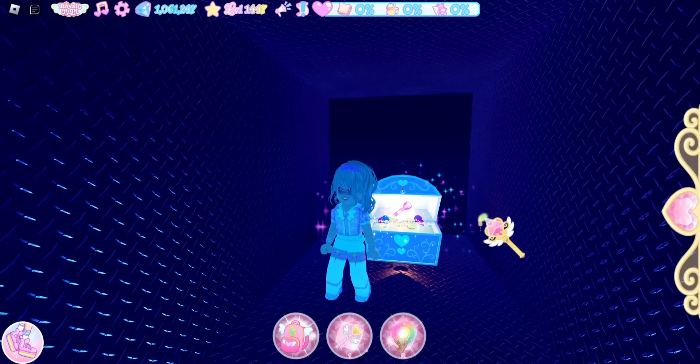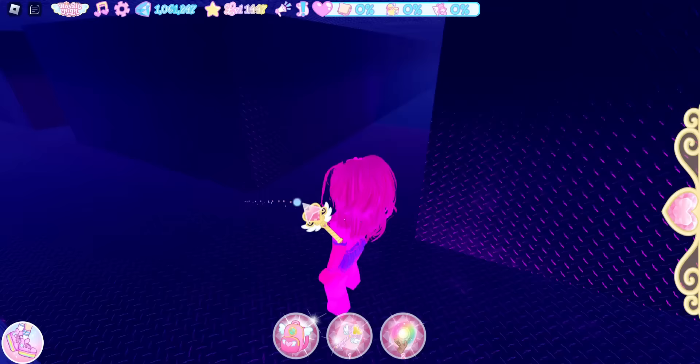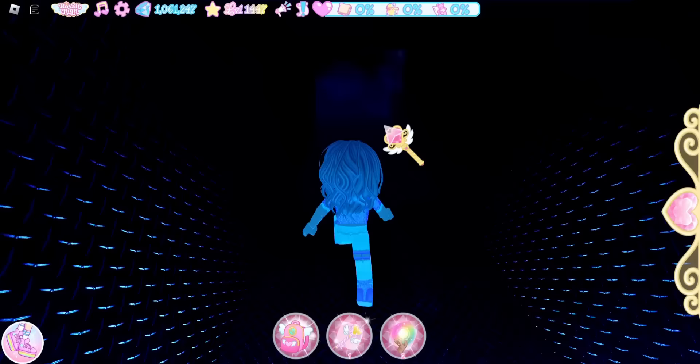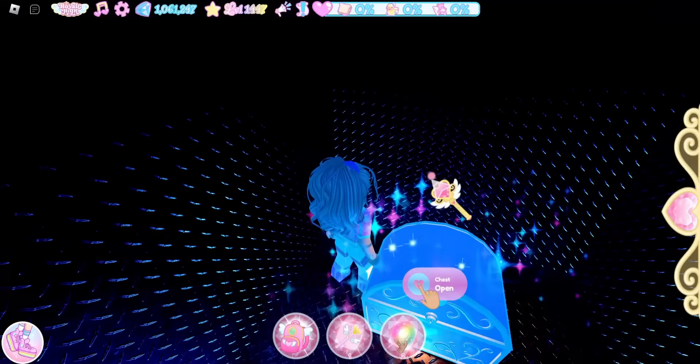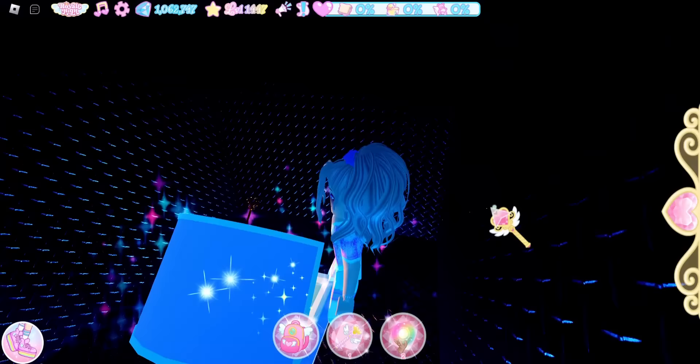When we leave, take a right, then another right, then come down here and take a left. You should see smoke coming out of a vent — if you do, you're in the right area. Go through this wall right here and there is another chest. I haven't opened this one yet — it is 1500 diamonds!